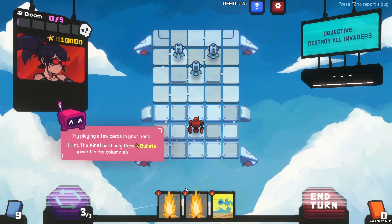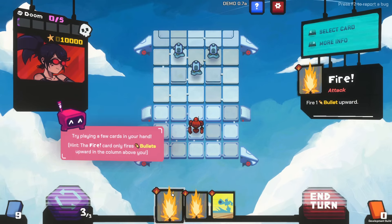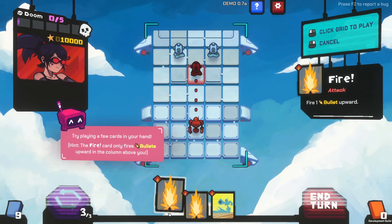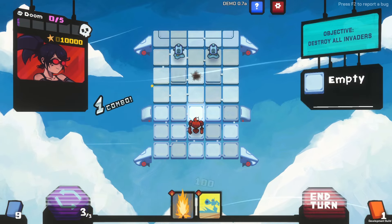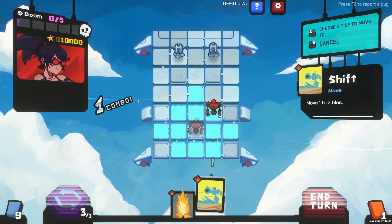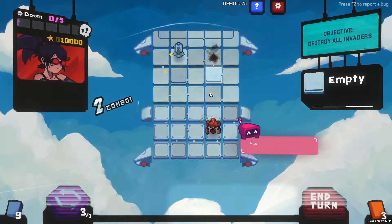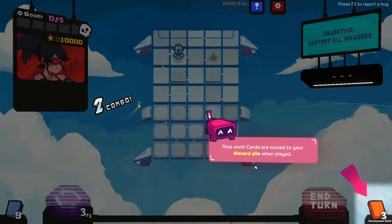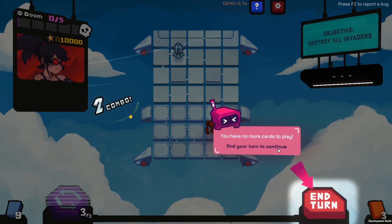Try playing. Fire! How do I click the grid to play? Nice. And then we're going to move here and fire. This is nice. Nice work. Cards are moved to your discard pile when played. You have no more cards to play — end your turn.